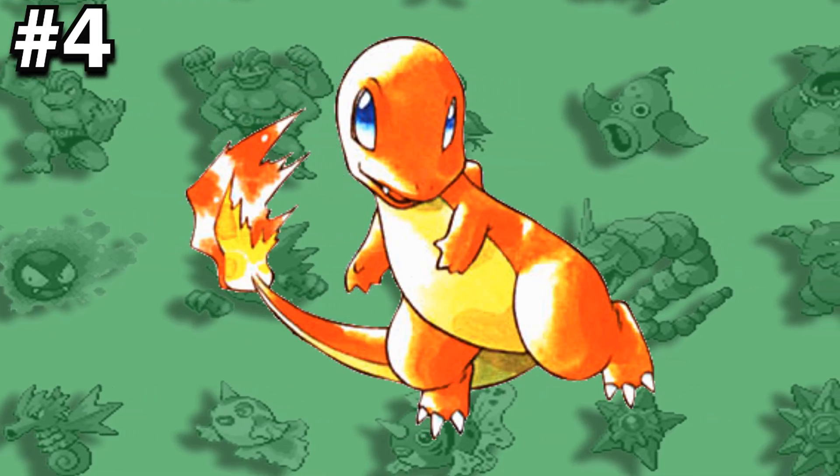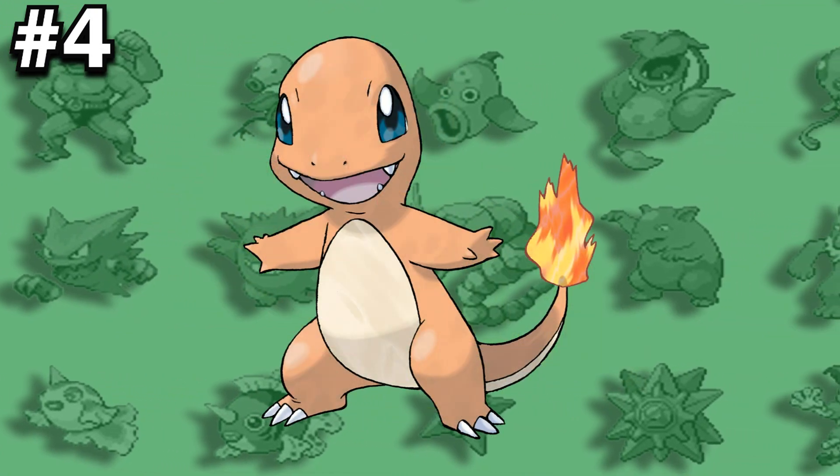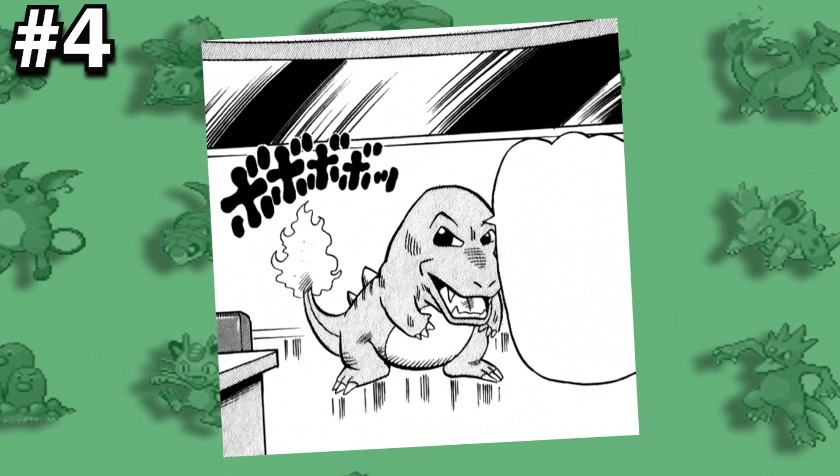In its sprites and other early artwork, Charmander's back is depicted to have small lines of spikes, but these were all removed in later generations. Blue's Charmander also had these spikes in the Pokemon Adventures manga, as well as Green's Charmander from the Pokemon Pocket Monsters manga.